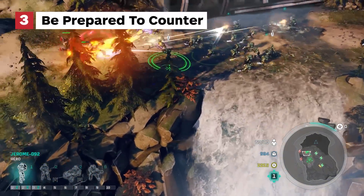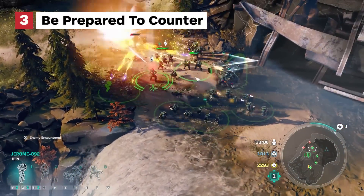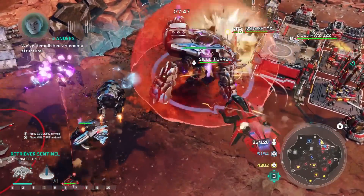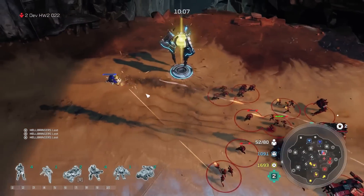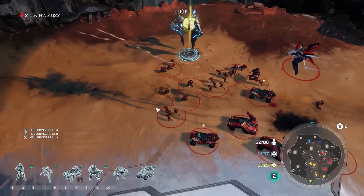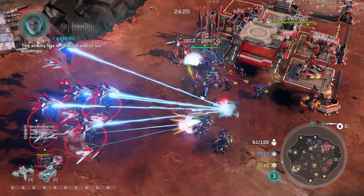Counter strategy is key, and simply throwing troops at the enemy is both inefficient and expensive. Be aware of what your opponent is fielding, and create units to exploit their weaknesses, remembering that vehicles beat down infantry, infantry gets the drop on air units, and air units counter vehicles.